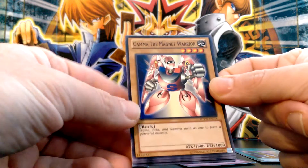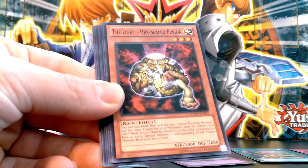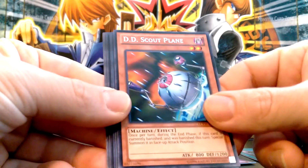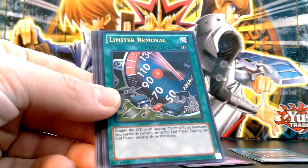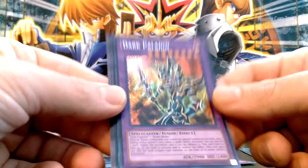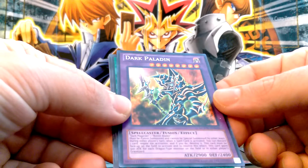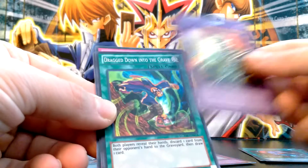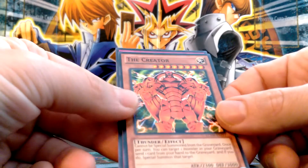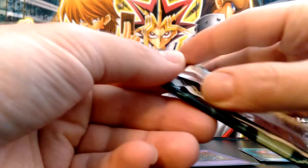Gamma the Magnet Warrior — pretty cool card — and DNA Surgery. The Light Hex-Sealed Fusion, I've never actually seen those cards. DD Scout Plane for the rare. Limiter Removal — nice. Dark Paladin! I forgot he was even in the set — I looked up the list after opening my first couple packs and didn't see him — but awesome! Secret rare Dark Paladin, that's awesome. Drag Down into the Grave — that's another good card — The Creator and Magical Hats. Really good pack.